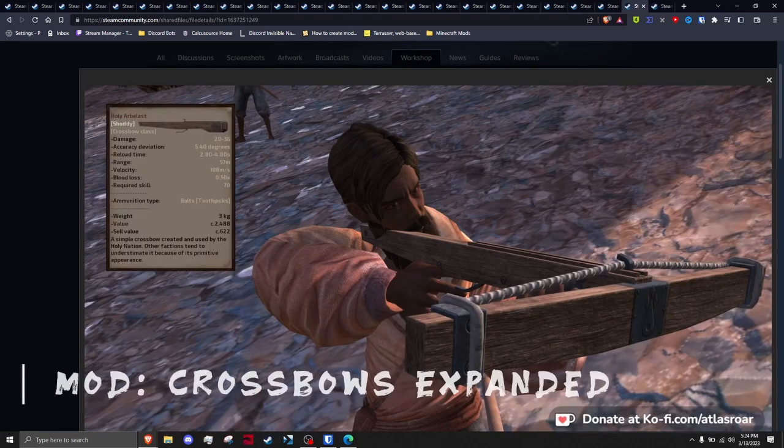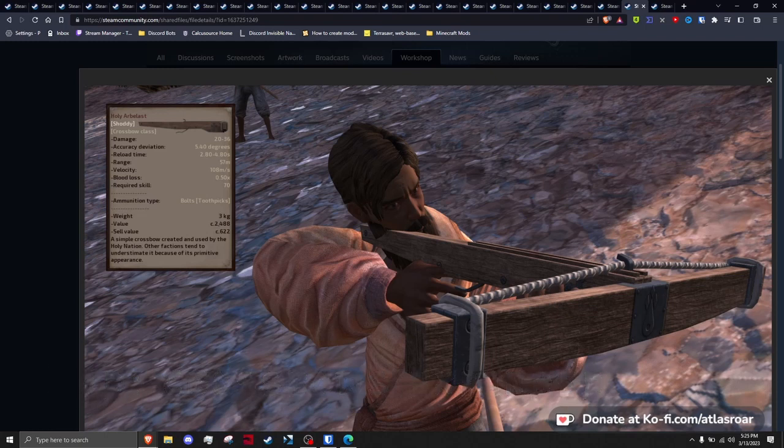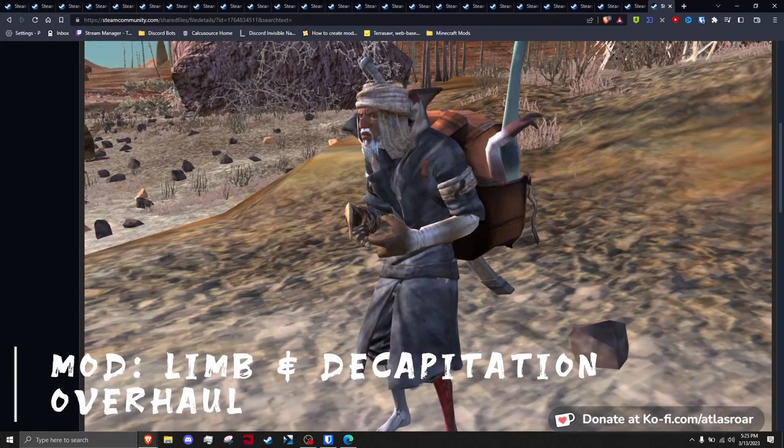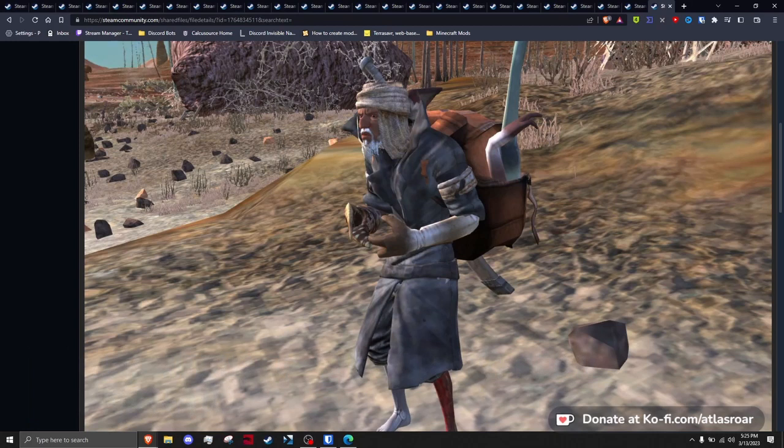Crossbow Expansion adds thematically fitting crossbows to the Holy Nation, Skeletons, Skin Bandits, UC Nobles, and even a unique one for Emperor Tengu. Camel Spider's Limb and Decapitation Overhaul adds dozens of new modeled limbs for all human variations, as well as heads.